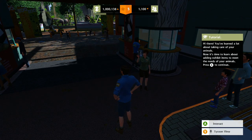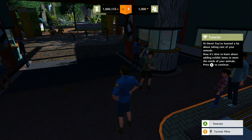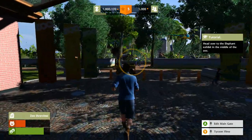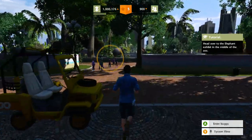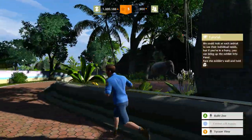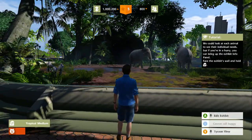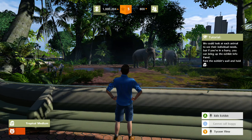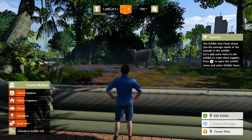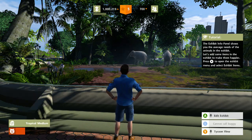Hey, hi there! You've learned a lot about taking care of your animals. Now it's time to learn about adding exhibit items to meet the needs of your animals. To continue, head over to the elephant exhibit in the middle of the zoo. What the hell? Oh my God — we can look at each animal to see their individual needs, but if you're in a hurry you can bring up the exhibit info.